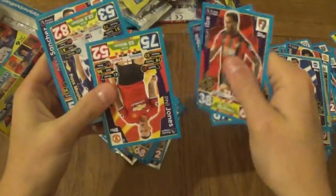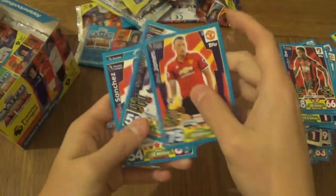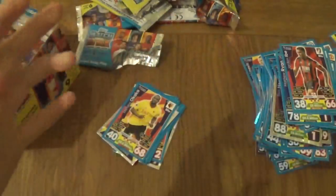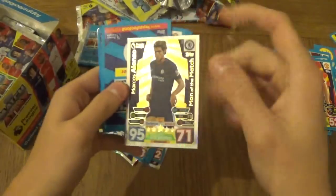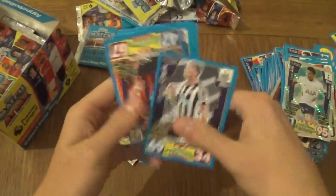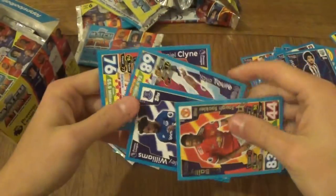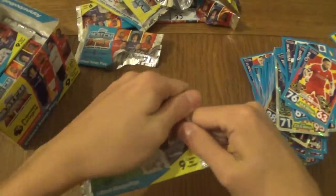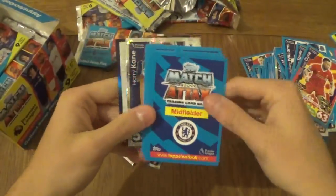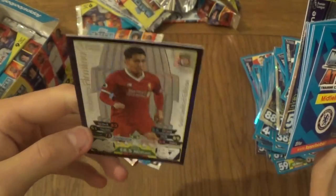Marcos Alonso — not bad. Same nationality, same team, wrong player. Same position as well — defender. Even though Marcos Alonso is left back and Azpilicueta used to be a left back and now he's a centre back. Still, nevertheless, nearly the same player. Alright guys, we got an error card! Look at that — it says gold limited edition Firmino, base colourless. What is that guys? We got a colourless limited edition!